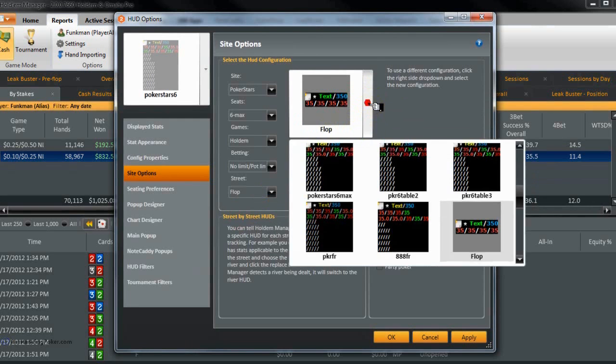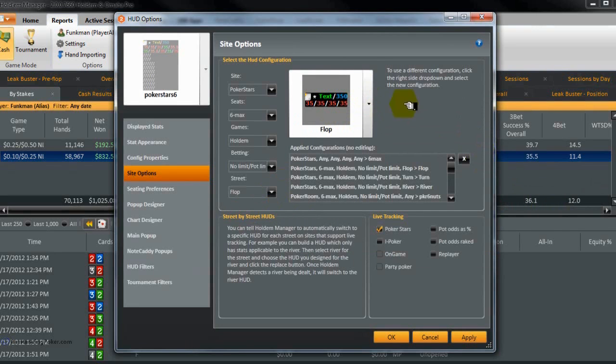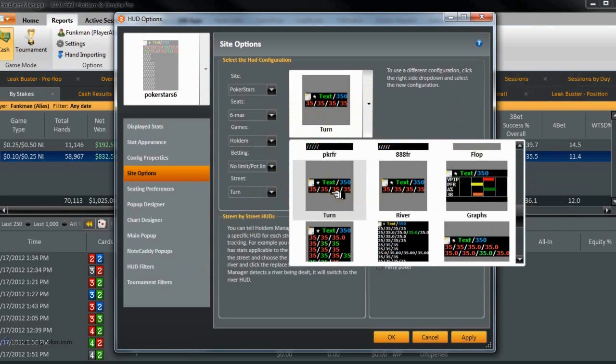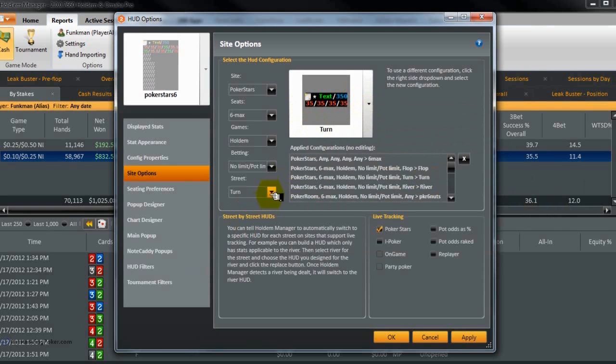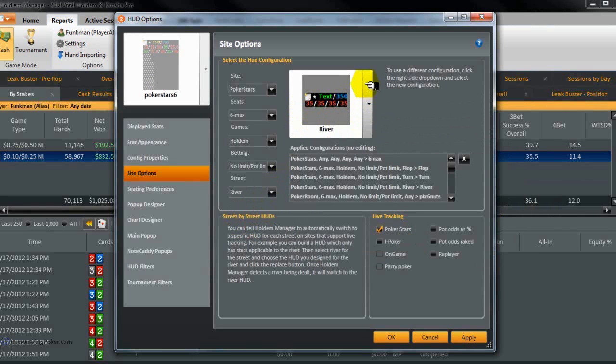There are already some default ones like flop, turn, and river. I'll just choose this flop one. I haven't configured these, so you'll have to do it — it would be a good idea to find out which flop stats you want on your flop HUD. Then we go to the turn and choose the turn HUD, and the same with the river. That's already set, but that's how you choose it. It's very, very basic and simple.